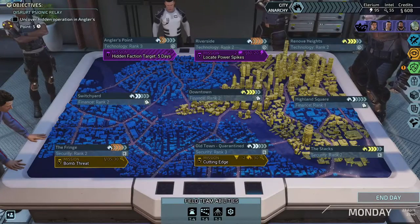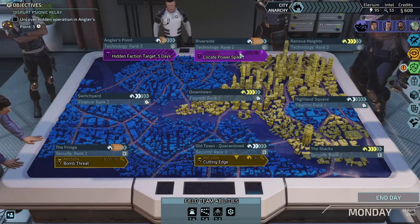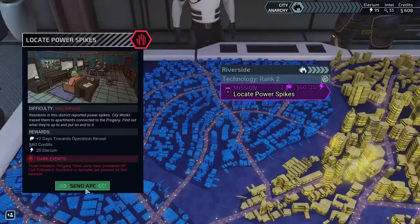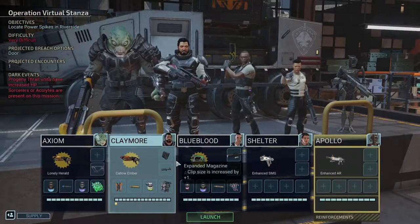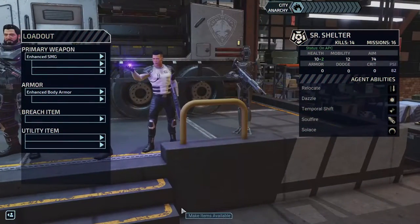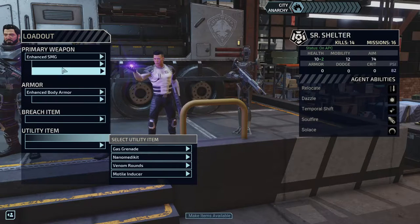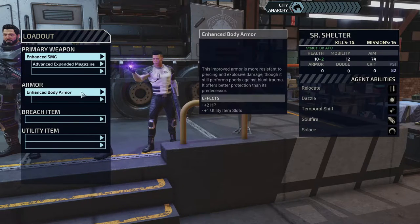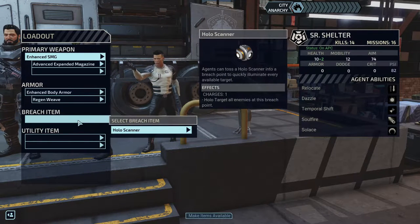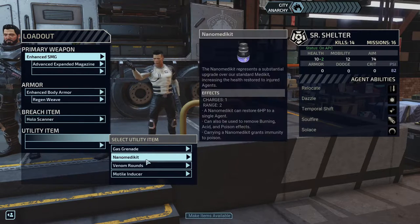Welcome back to the channel, I'm Keekyaband. Today we're back with XCOM Chimera Squad. We got Shelter back on the team so we can try and figure out more about what his abilities can do for us. We'll give him the clip because that's just what we have. I do want him to have regen because he takes a lot of damage — this is why he keeps ending up with scars. He probably has the most out of everyone on the team.